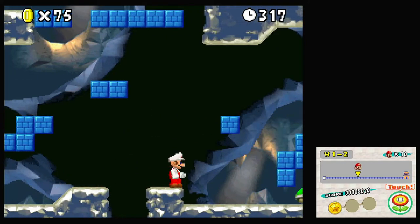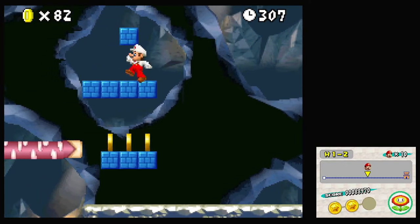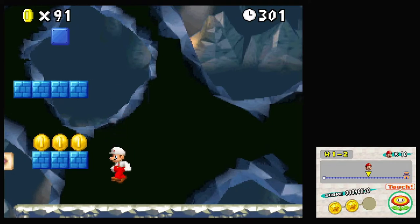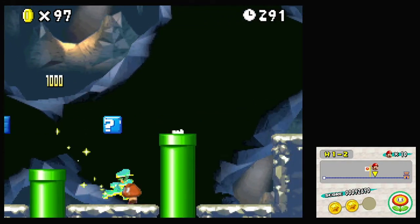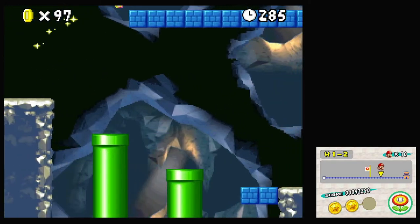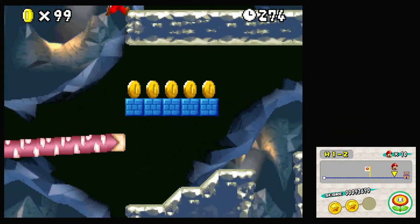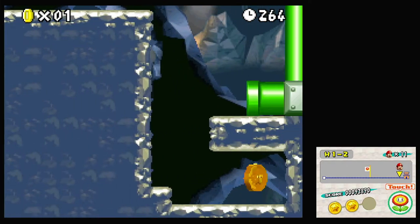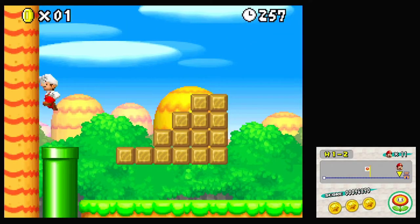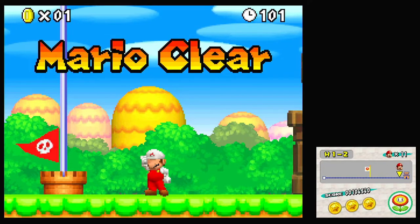There are Dark Bones here. I believe there's a secret exit in this level — I don't remember this game too well since I'm more familiar with the other New Super Mario Bros games. We got a star with that Super Mario 64 music playing! I think the secret exit is up here — yes! Not only the third star coin but a secret exit as well, so we'll have to play this stage again to get the normal exit.